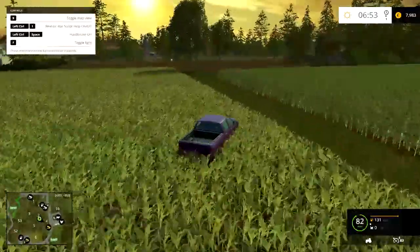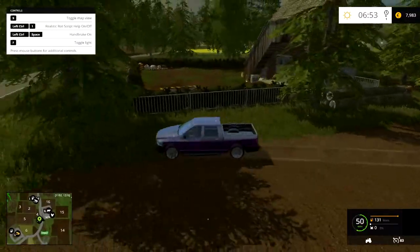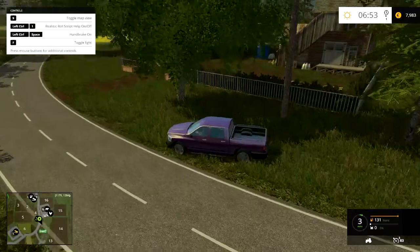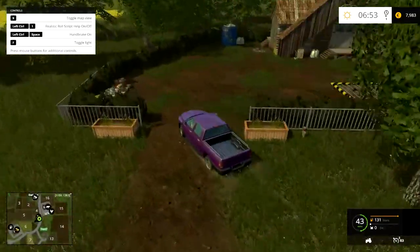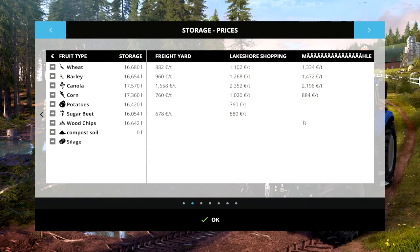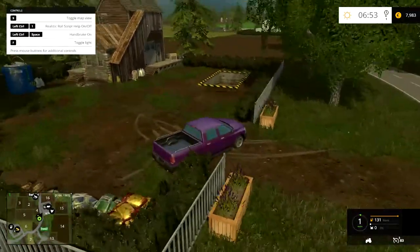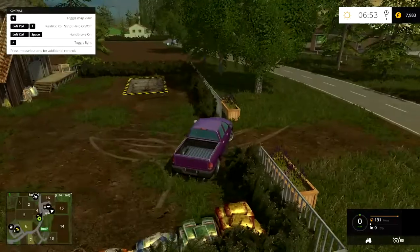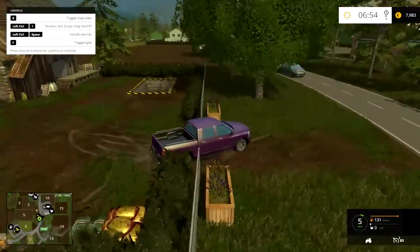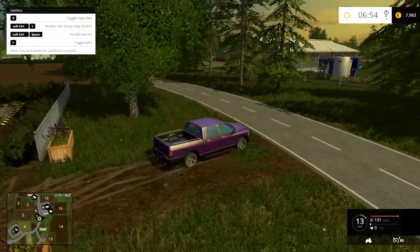Over here we have the mill — the mill with the really ridiculously bugged-out name — where you can sell wheat, barley, canola and corn. I think that might be an easy enough fix in an XML file; I don't know which one, but I think it might be an easy fix to just change it to 'mill.' Let's continue on and have a look at the cows.